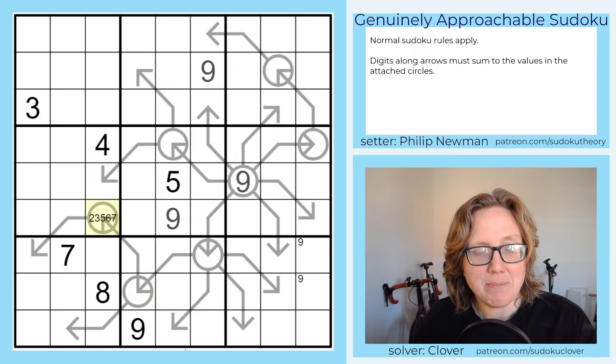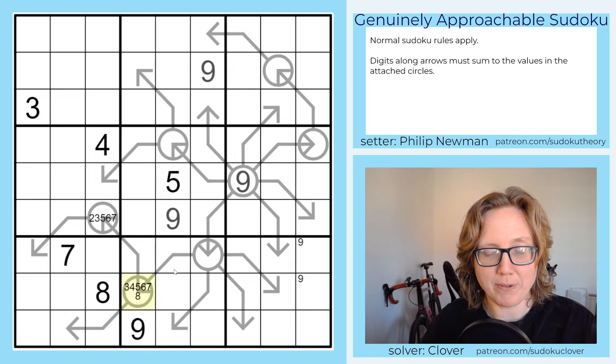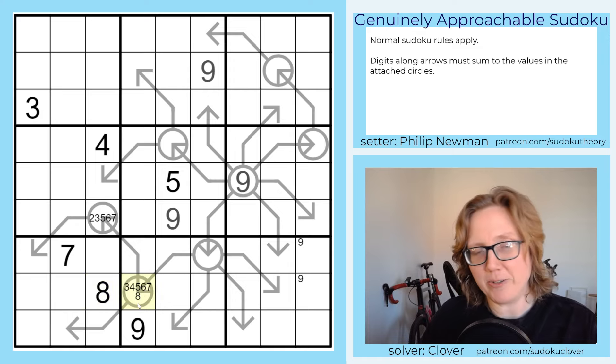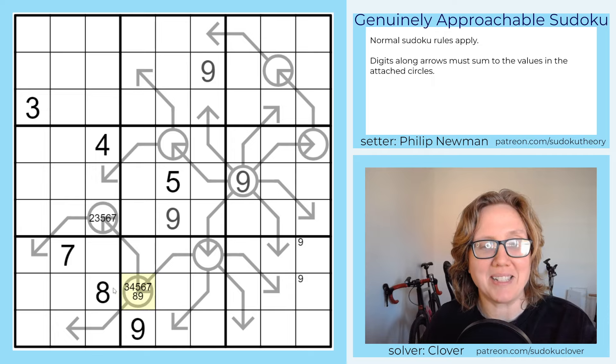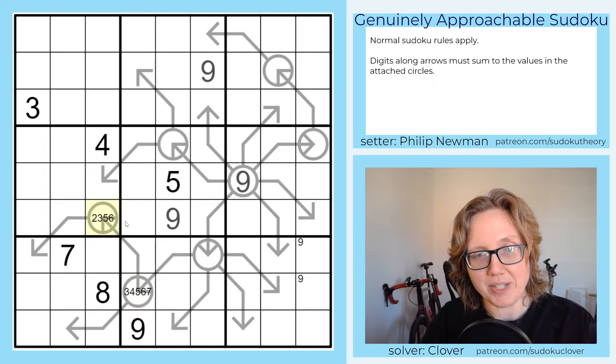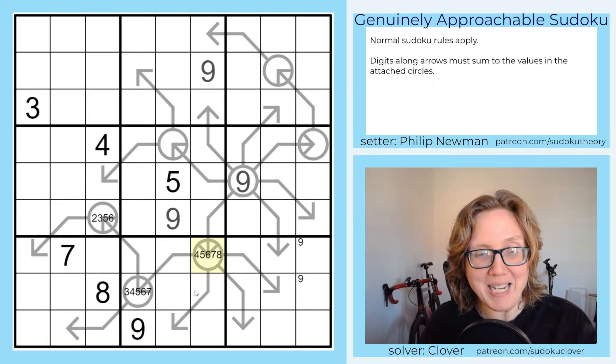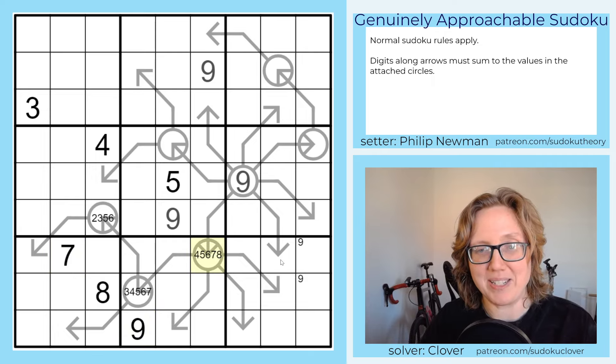Going further upstream: whatever this cell is has to be bigger than the previous one, so it's four through eight. It can't be nine since it's part of a nine arrow, and there's a nine in its column and region. It also can't be seven because there's a seven there. Now we focus on a specific cell. It can't be four — there's only one way to make four in two digits that see each other, yet there are two different arrows in the same region coming out of this bulb, so we'd need one-three twice, which breaks the box.